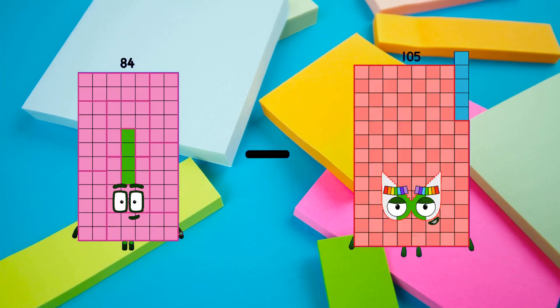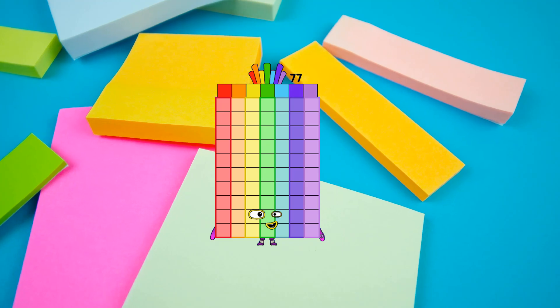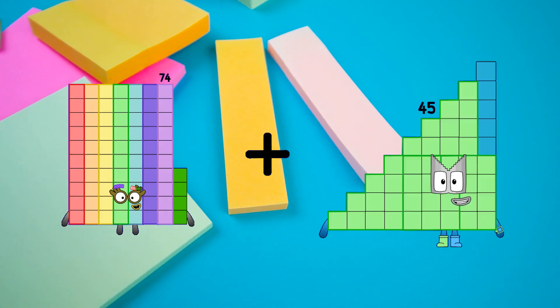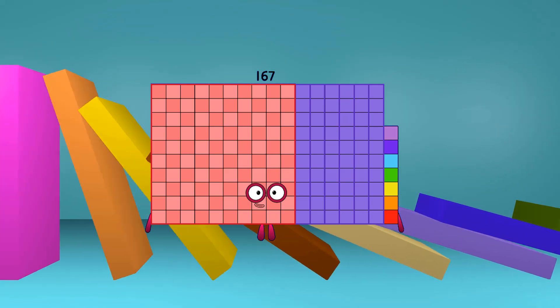84 minus 7 equals 77. 74 plus 93 equals 167.